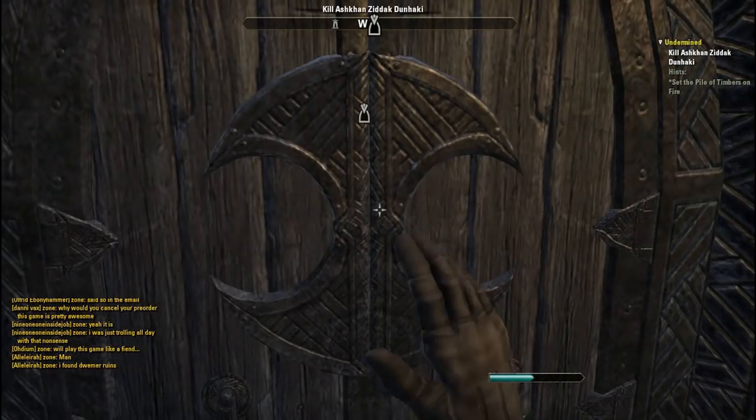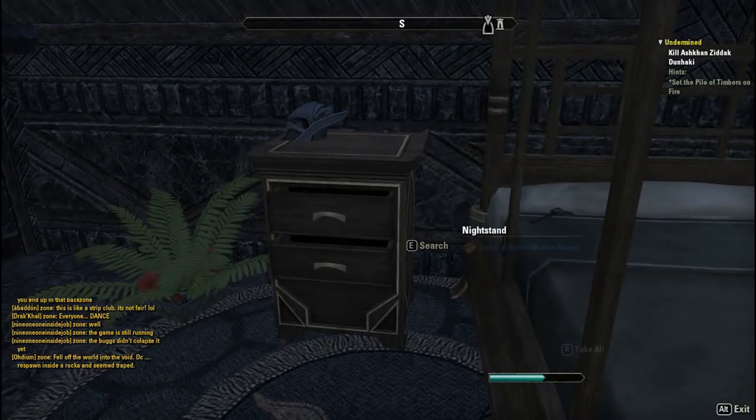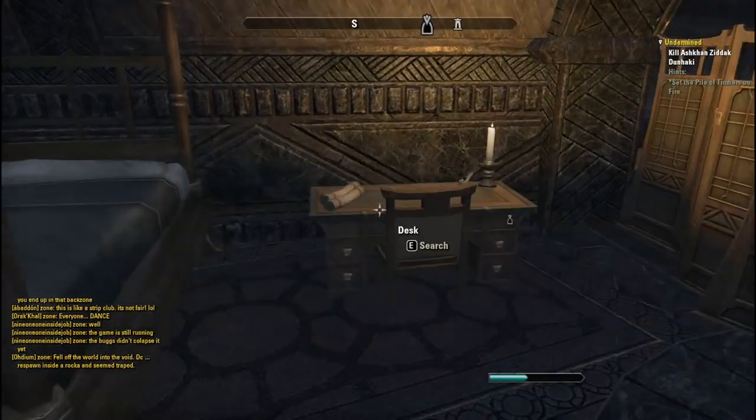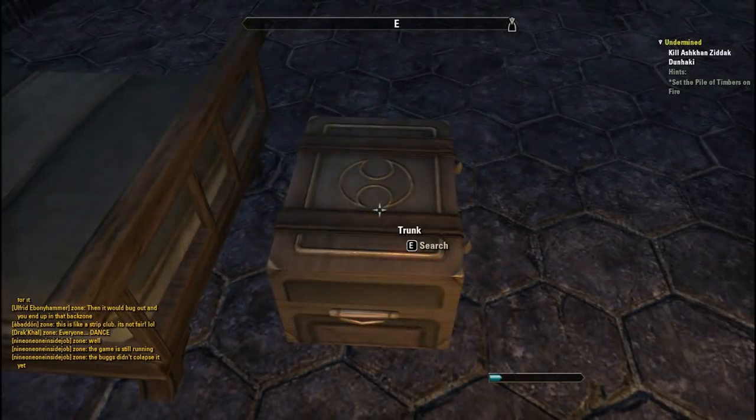These five legendarily mythical storage units that you want to look for are: nightstands, which look like this; dressers, which look like this; cupboards, which look like this; desks, which look like this; and lastly trunks, which look like this.